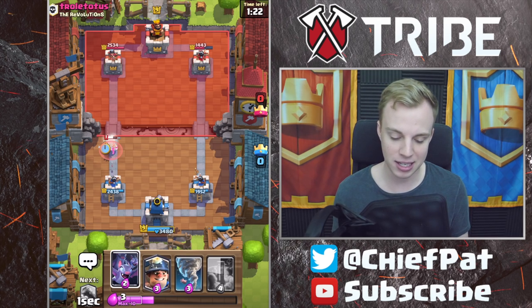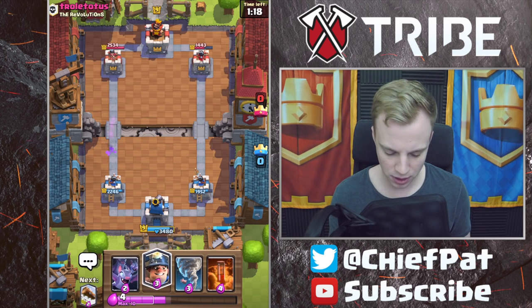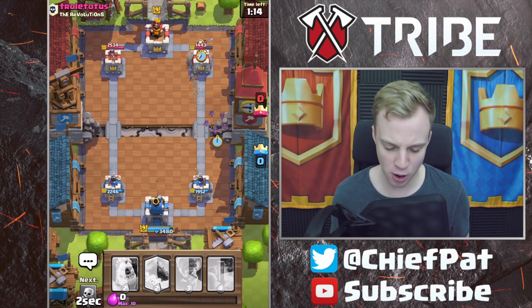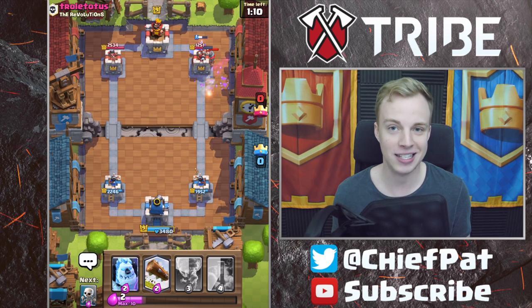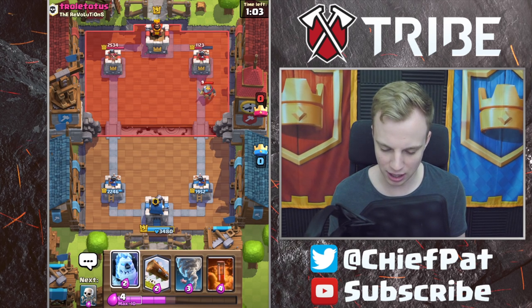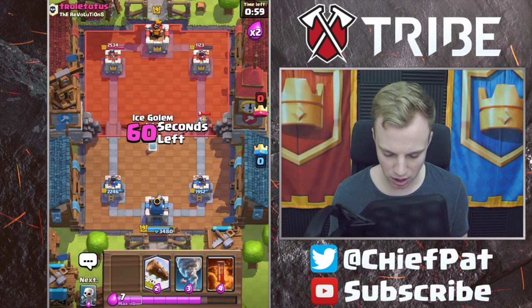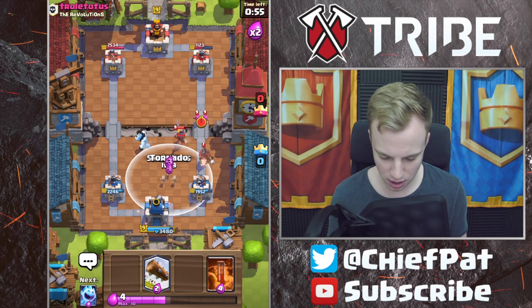I'm going to put my Ice Spirit down to take one Electro Wizard hit — we might take one more, but that's going to be okay. Let's go ahead and go for another Miner Bat. I just keep going for Miner Bat — I don't know if this is necessarily the right move, but I love going for it. Because he put his Knight right there, he's going to have to Zap that down — so that was an even Elixir trade. We still have to defend against this Knight with our Ice Golem. He might follow up with the Hog Rider down this lane, as I thought he would, so we're going to Tornado.